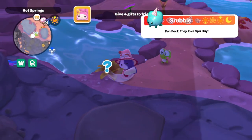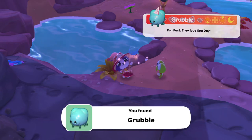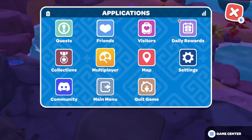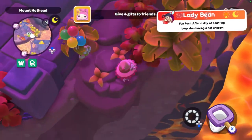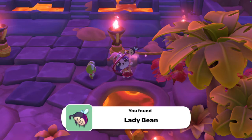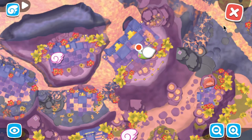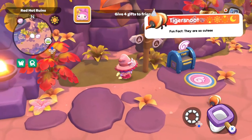Then we have the grubble — can be caught at all times; I caught mine in the evening. I found that they were near the hot spring ponds closest to the stepping stones between the hot springs and Mount Hothead, but definitely more towards the hot springs side. Next we have Miss Lady Bean — available at evening and nighttime, by the ruins temples on Mount Hothead. I got mine by teleporting to the upper ruins mailbox and flying down in the direction of the pizza oven, catching mine at night.